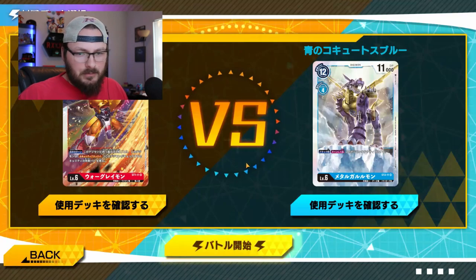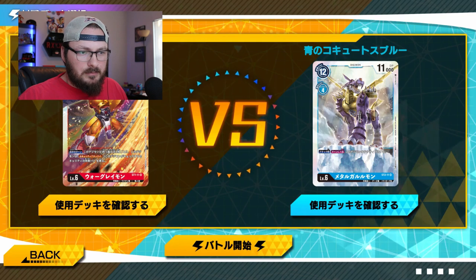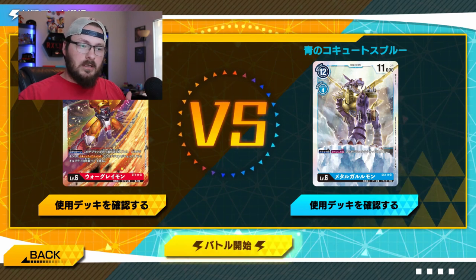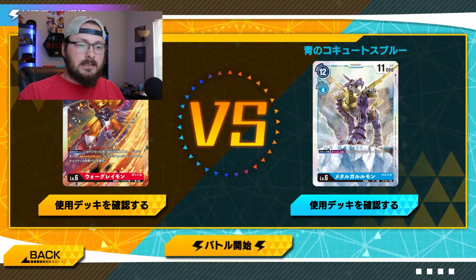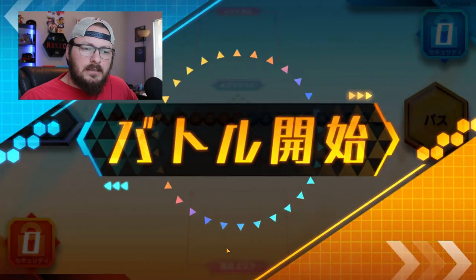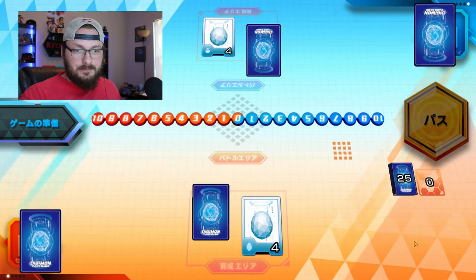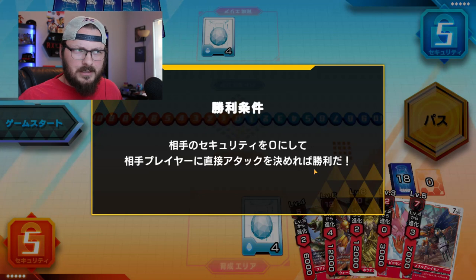So with the cards on screen, the big number in the top left is what it costs to just drop the card down and play it. The lower number under it is what it costs to evolve. You want to be evolving as much as you can because evolving lets you draw a card — so every time you evolve a Digimon you get to draw a card, which keeps you rolling. The energy mechanic is actually really interesting; it's based off of Chrono Clash. There are some differences, but it's a very well-made simulator.